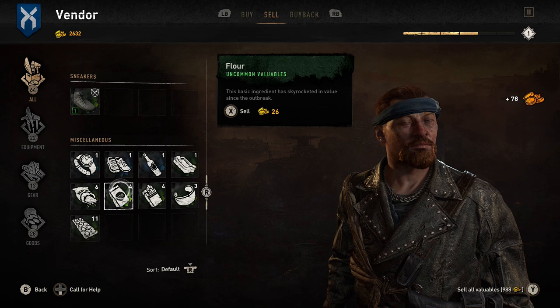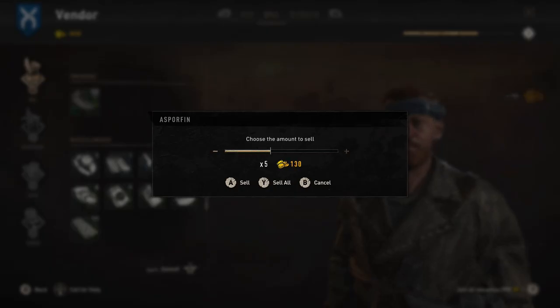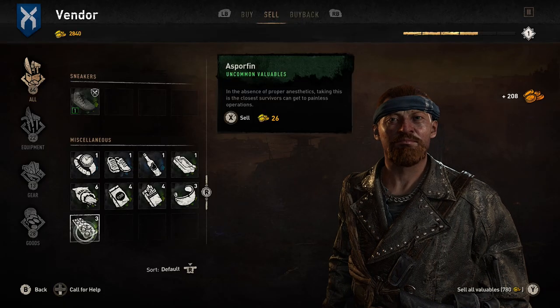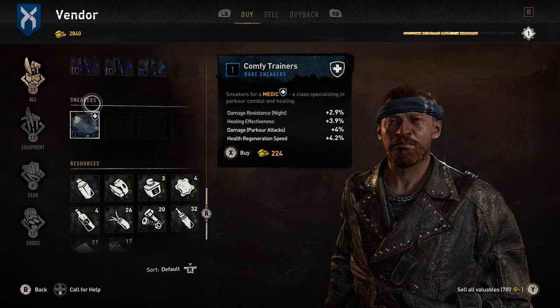Another thing the game doesn't make very clear is the importance of crystals. It says they're valuable and hints that superstitions mean they might be useful to keep on you. I was half expecting to need them for something later, but nope — go ahead and sell them for massive profit.